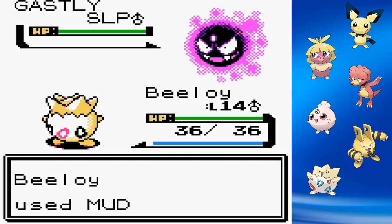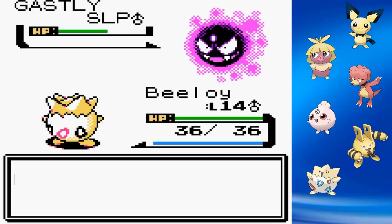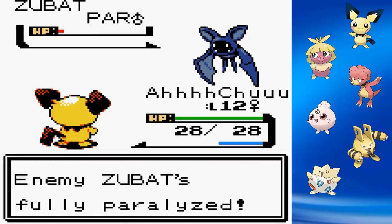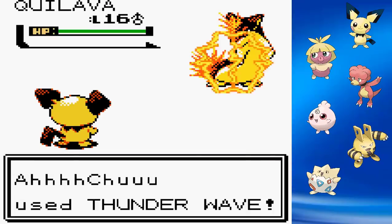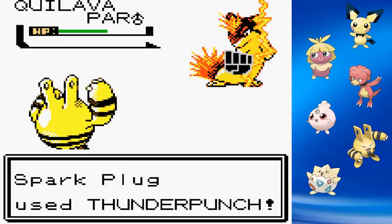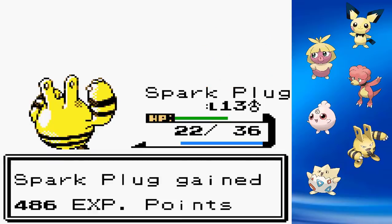Before we head to the third badge, we have to take out our rival. I put Gastly to sleep with Igglybuff, then go for Mud Slaps with Togepi. After witnessing the terrible damage, I try Metronome and get Magnitude 7, which takes Gastly out. For the Zubat, I switch to Achoo: Supersonic fails twice, and we even get a Paralysis from Thundershock. For Cyndaquil, nearly one-shot by Ember, we use Thunder Wave and Sweet Kiss to confuse it. Pichu didn't survive, but he did his job. Sparkplug finishes with Thunder Punch and we defeat our rival again.